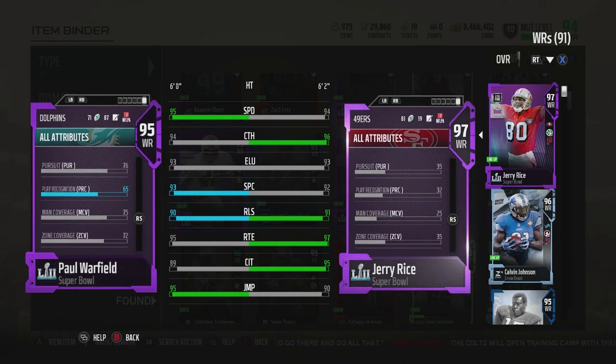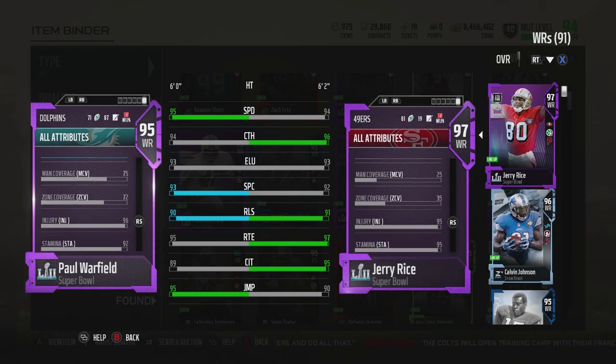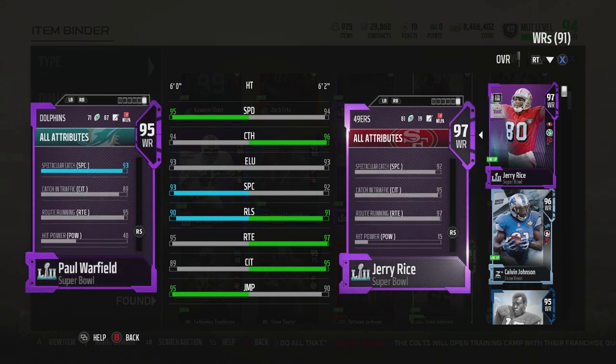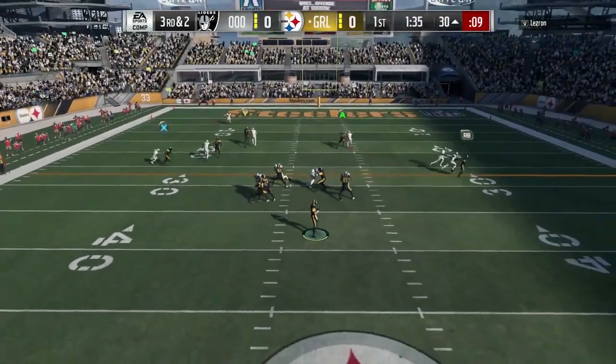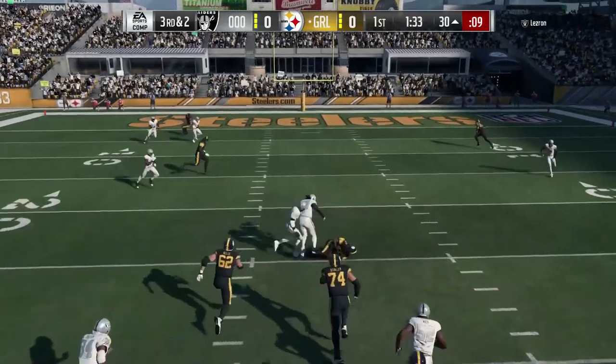Those are double Os, maybe even worse — triple Os. So basically he can't be out there lead blocking for you, which kind of limits his use and versatility. Madden 25 is a run blocking simulator, so you need that.